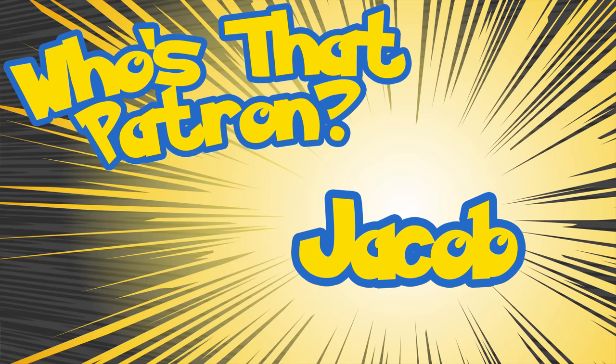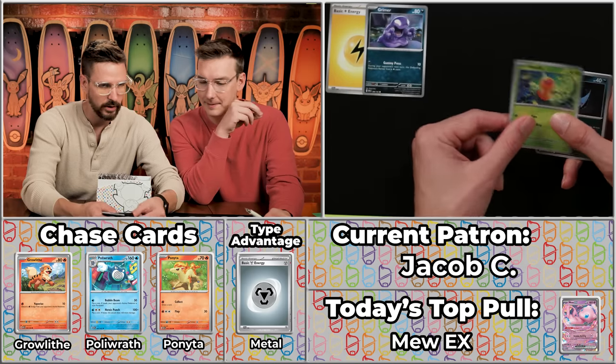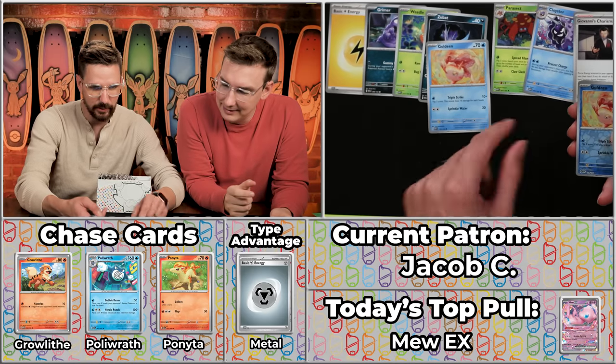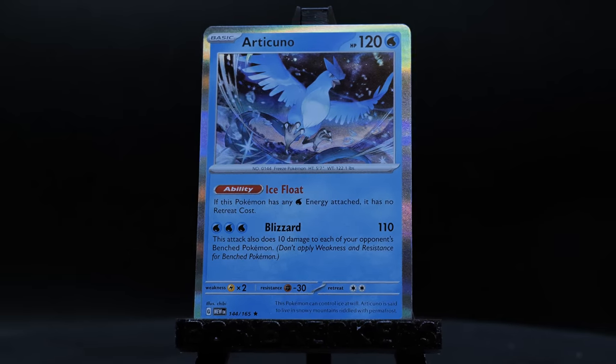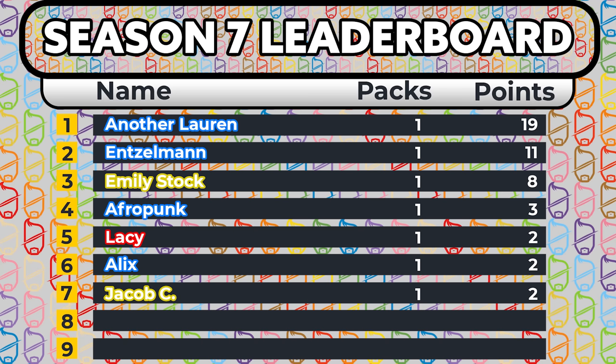Next up is Jacob C — only their second season with us. Last season they did 16 F2 packs, getting 10 and 6 points in two different packs. They're trying to build a national Pokedex of cards — one copy of each Pokemon via card. We got the Grimer, the Weedle, the Zubat, the Goldeen, the Parasect, the Cloyster, the Giovanni's Charisma. Oh — critical hit on the Goldeen! The Drowzy, Weedle, and the Articuno! Unfortunately the critical hit looks like it's just going to hit for two points — the Articuno is worth 37 cents. Only two points for Jacob C.